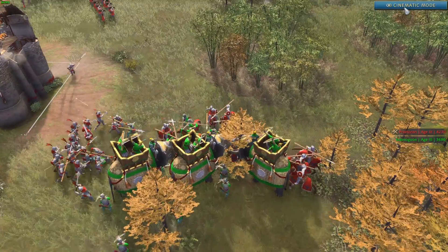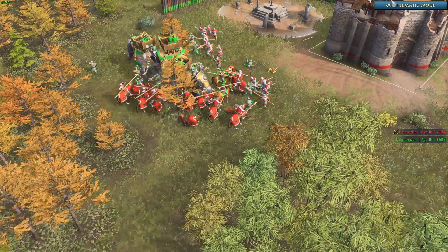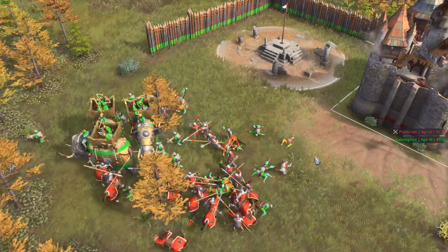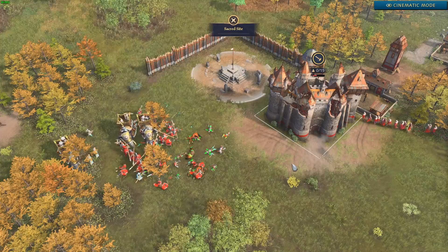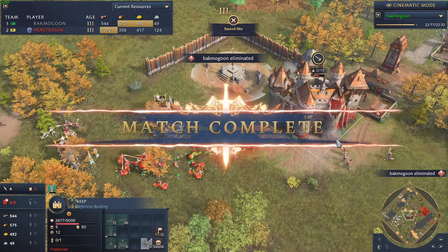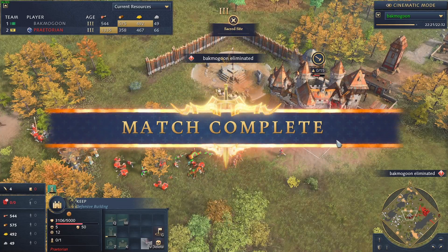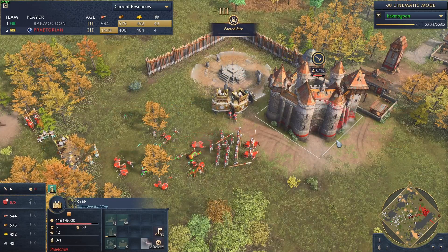And we saw a surrender. It looks like Bak Magoon has called the white flag - he says good game, well played - and has surrendered. Praetorian is our victor here.